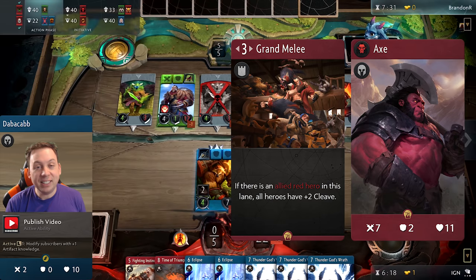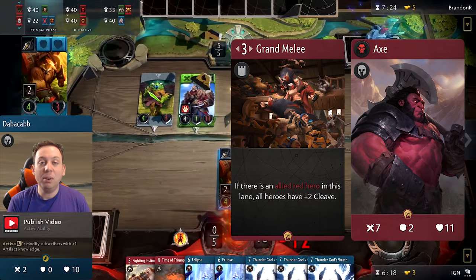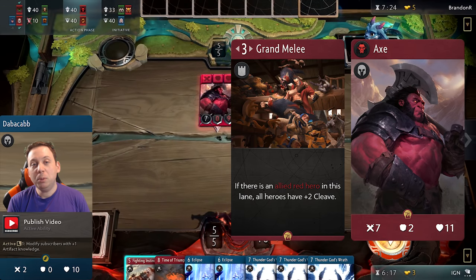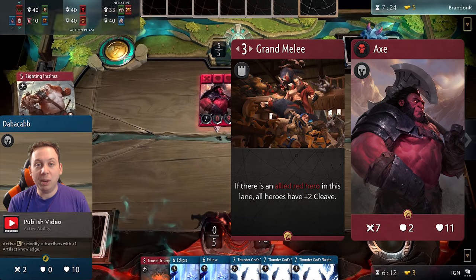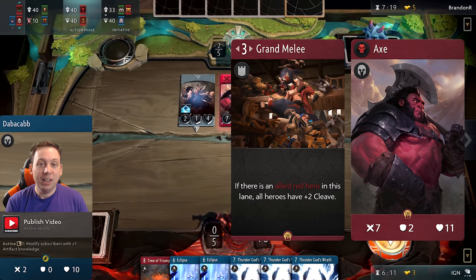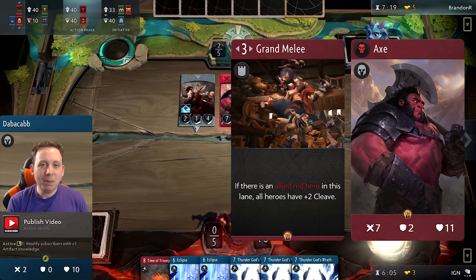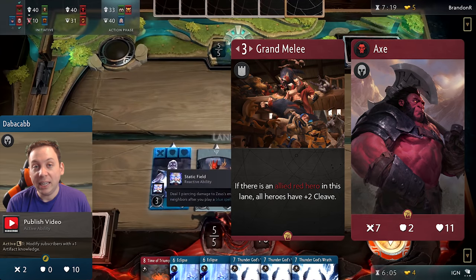Despite the fact that Grand Melee itself is not a very good card, it has pretty solid synergy with Axe — after all, 2 cleave is exactly what Axe blocks, so even if an enemy hero cleaves into Axe, he won't feel it. I can imagine a heavy red deck running Bristleback, Axe, Mazzy, maybe Timbersaw, and other high-armor heroes alongside Grand Melee. The idea being that even though Grand Melee gives cleave to enemies, all of these heroes have so much block that they won't feel it, while these red heroes are mowing down the opponent's side. Unfortunately, Grand Melee just isn't quite good enough that this synergy will be worth including.